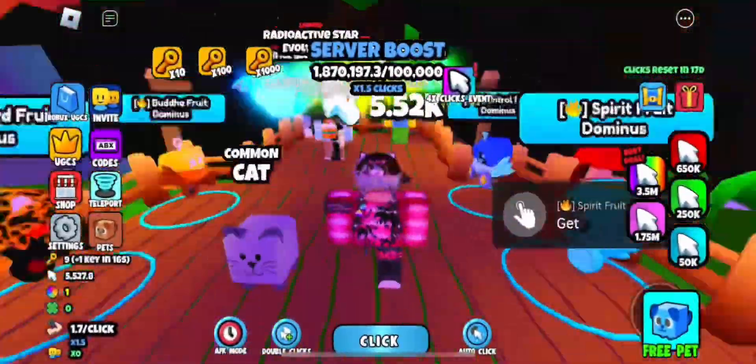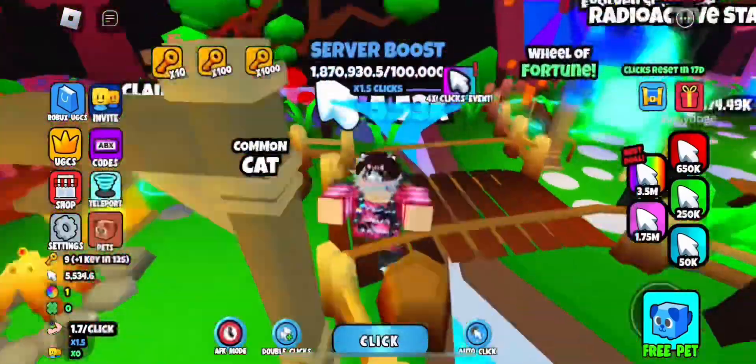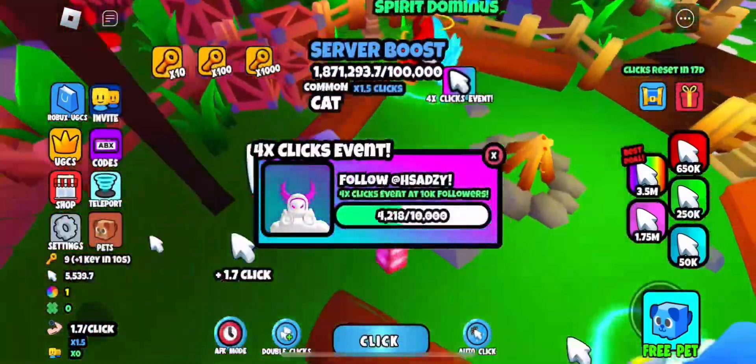Hey everyone, I'm back to your channel, and in this video I'll be showing you how to get the Spirit Fruit Dominus in the free UGC Clicker game. To get this item, you need to get a certain amount of clicks.